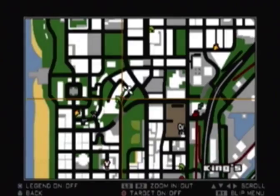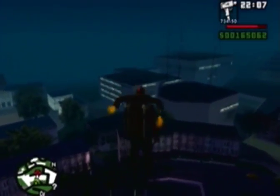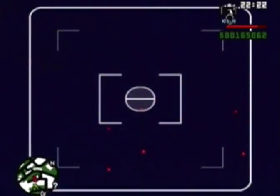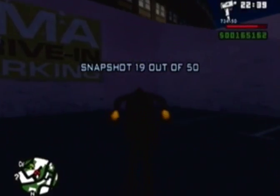Number 19 is not far from the hotel. Go across the hotel — I want to say it might be at a radio station or those power lines. It's not above those radio towers. Okay, here we go — above the FMMA Drive-In parking sign, look for a brown building. There's snapshot number 19. I feel like we're going through this pretty quick — about halfway done.